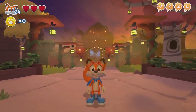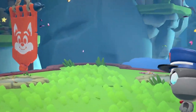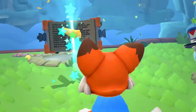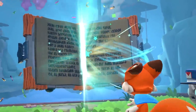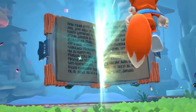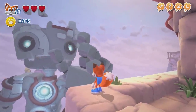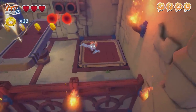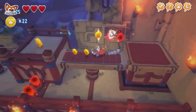New Super Lucky's Tale tells the story of Lucky, a young fox who's been given the daunting task of protecting the Book of Ages from an evil cat called Jinx, who's trying to steal it. And the Book of Ages isn't just some particularly compelling novel — it contains portals to entirely different worlds, so its safety is extremely important.